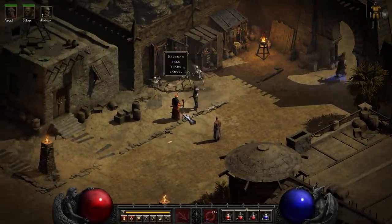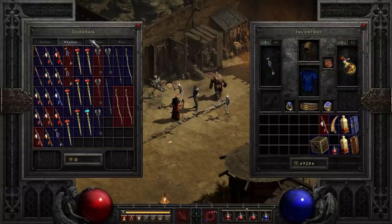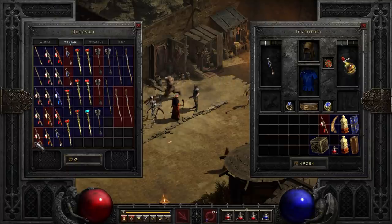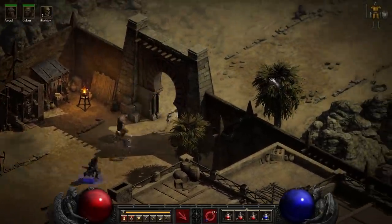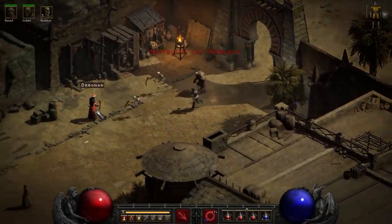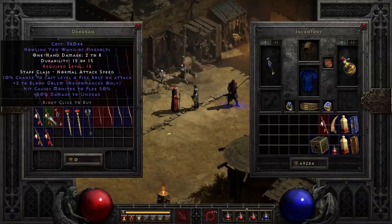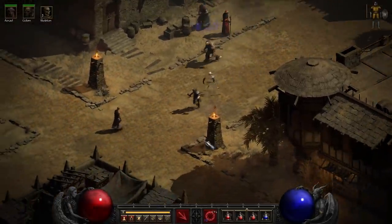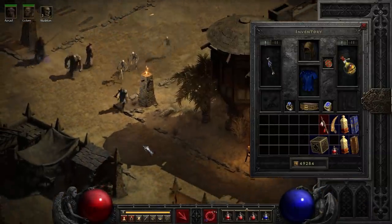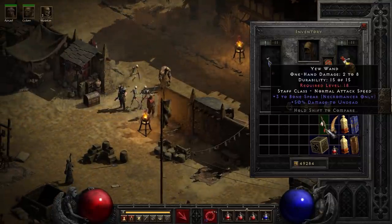If you want to put a stealth runeword on, that'll help you run back and forth a little bit faster, and that also happens to be a level 17 runeword. So lickety-split back and forth — check out the red ones, see if any have the right things. The point is you just go back and forth until you get one. And then when you get one, what you're going to want to do is roll it in your horadric cube to see if you can get two nice sockets in it.